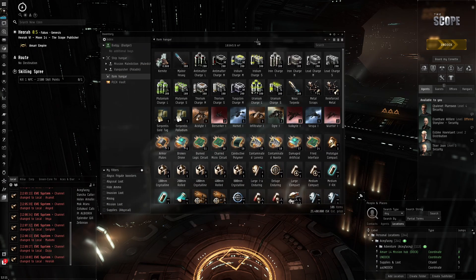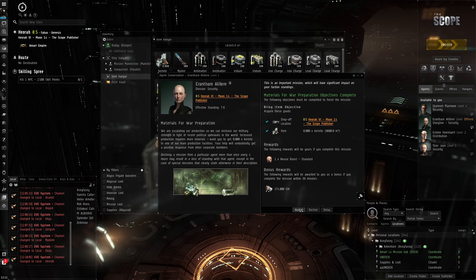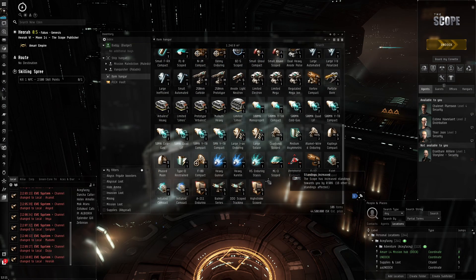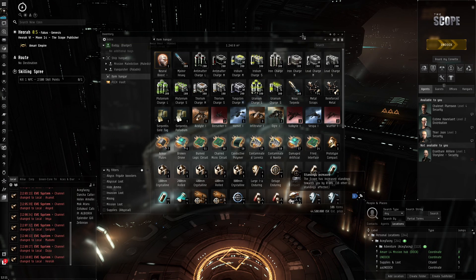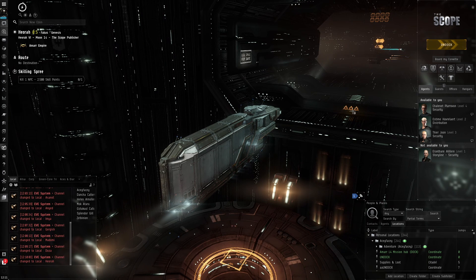The Paladin just nukes Sansha and Blood Raider pirates very quickly. We've got the kernite — taking it into the item hangar. Look at all this loot I've been collecting from missioning! Accepting and completing the mission — easy mission. We got the implant worth 20 million. We also got a standing increase of 0.2 — that's actually pretty good. We're at 7.68 standing and it takes a very long time to get there, so 0.2 was a pretty big jump. It basically completely negated all the standing hits from ship kills.